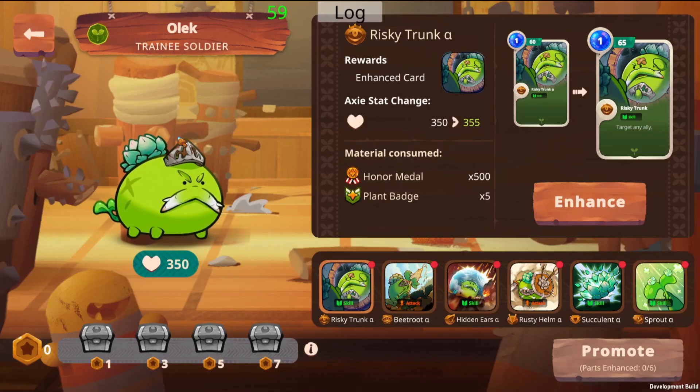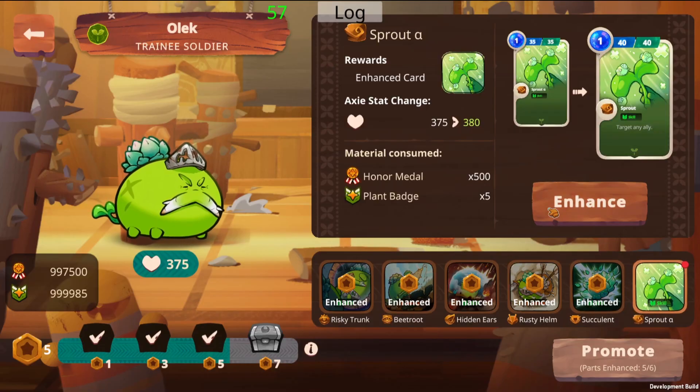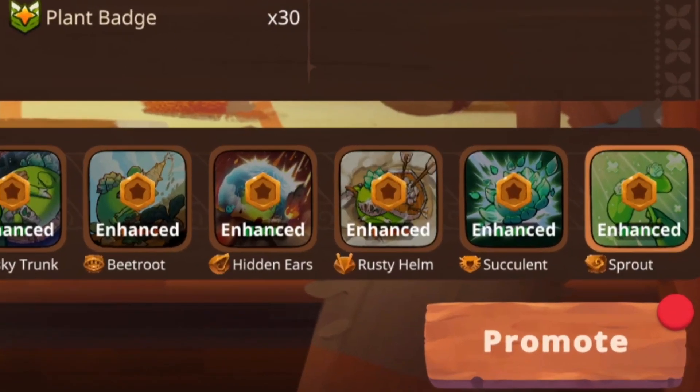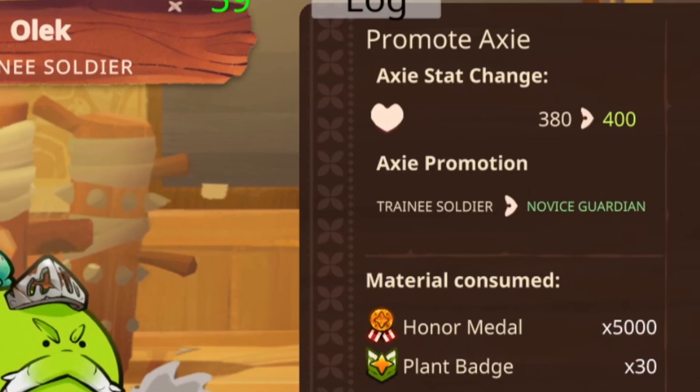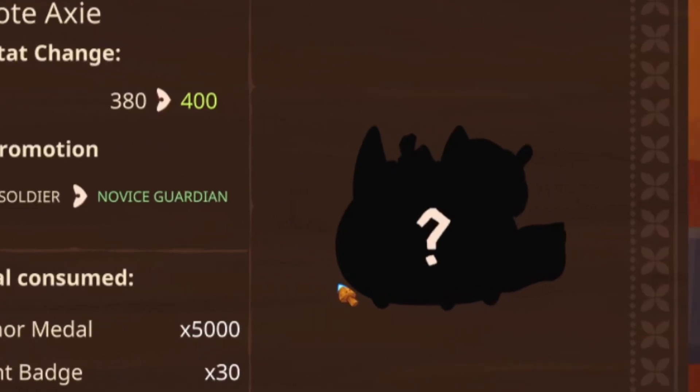Once you have enough of the resources in question you can click the enhance button to upgrade the specific part. And once all six parts are enhanced you can promote the axe, changing its title and giving it a boost of HP in the process, as well as revealing its new look.